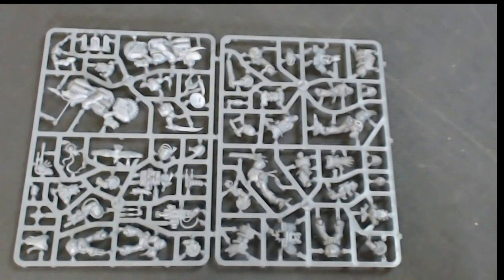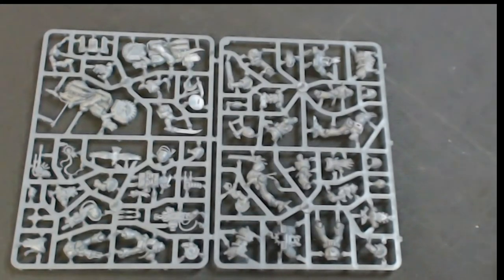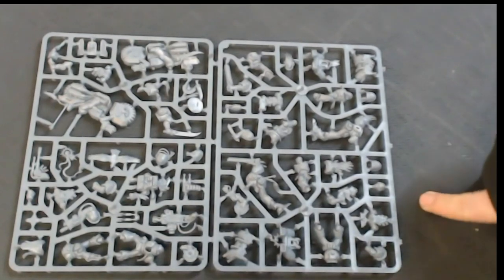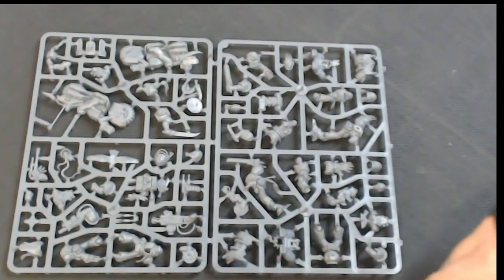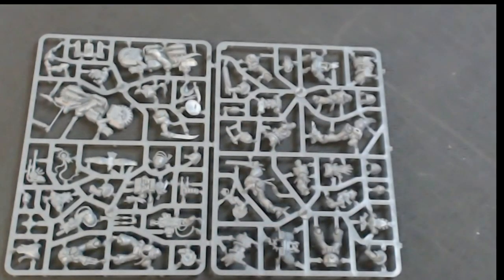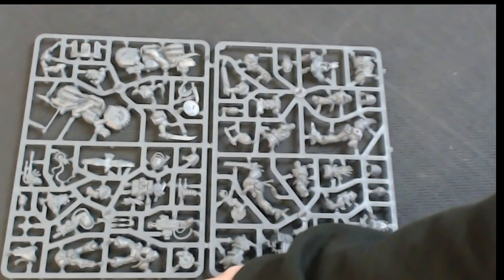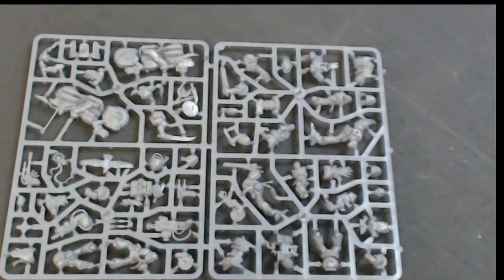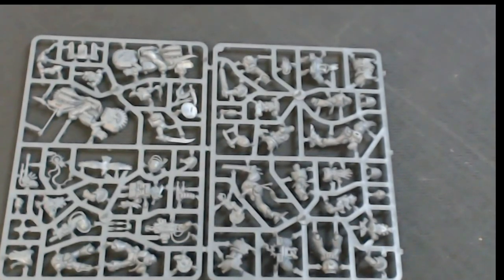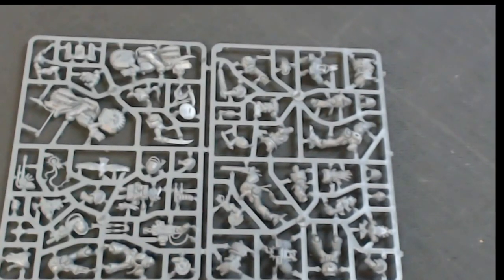Each of them has the Deathwatch shoulder pad, which makes sense - because even when they return to their chapters they still keep the Deathwatch shoulder pad and colours to represent the fact that they were in the Deathwatch. You also have an Ultramarine, a Blood Angel, and an Imperial Fist with this crazy bolt gun cannon weapon which looks ridiculously cool. Then over here you've got the Iron Hand with his bionics. There are rules in the next White Dwarf for the Deathwatch marines and for the Gene Stealer cults to use in 40k.